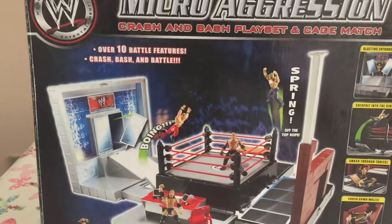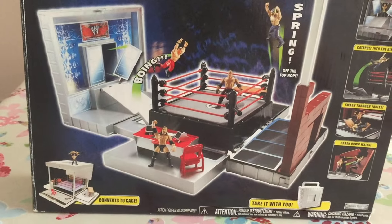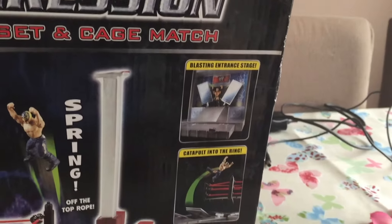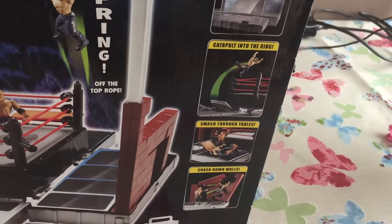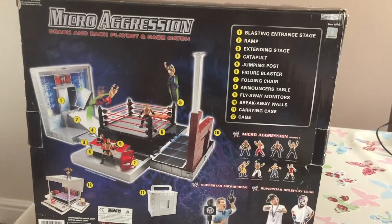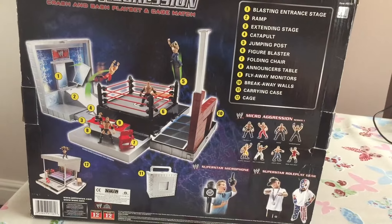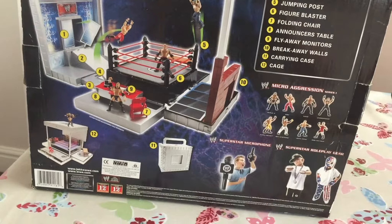Let's first of all check out the box. We've got over 10 battle features: Crash and Bash and Play, First to Cage, Take it with you, Entrance Stage, Catapult into the ring, Smash through the table, Crash through the wall. On the back we've got: blasting entrance ramp, ramp extended cage, catapult, jumping pose, finger blasting, folding chair, announce table, flyaway monitors, breakaway walls, carry cage, and cage.